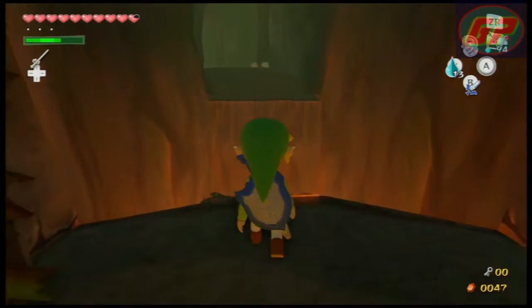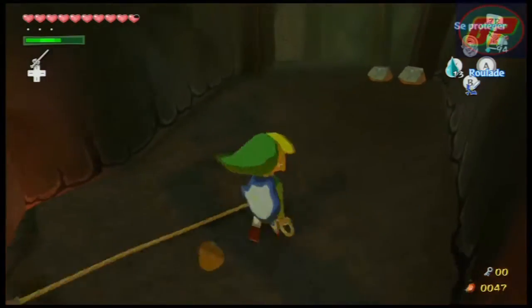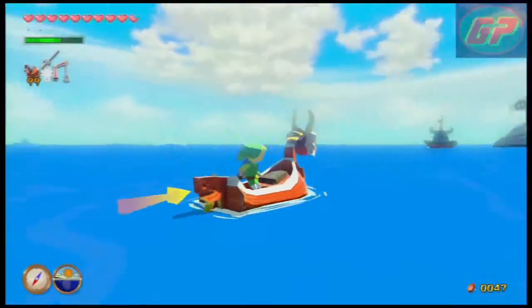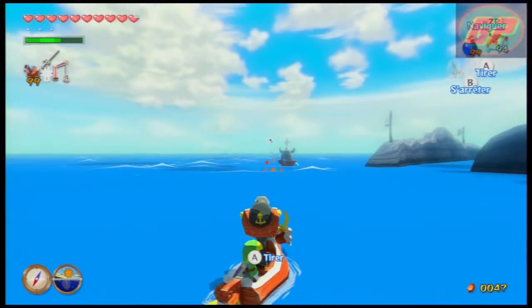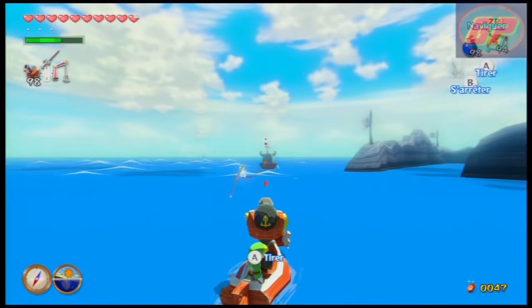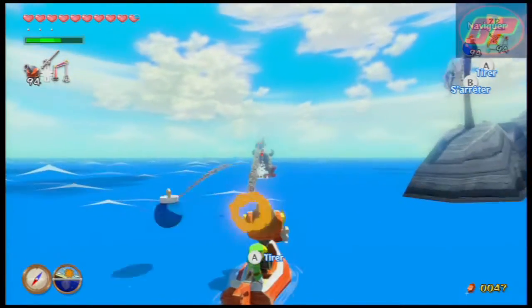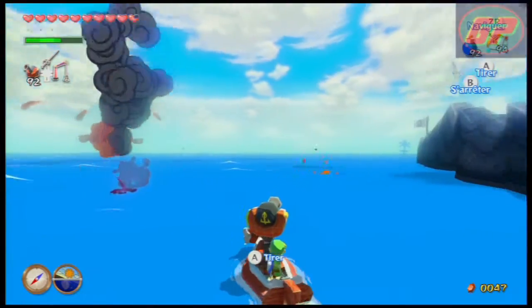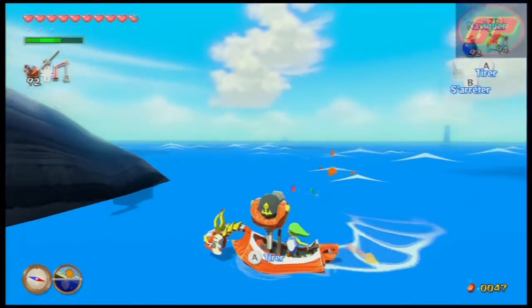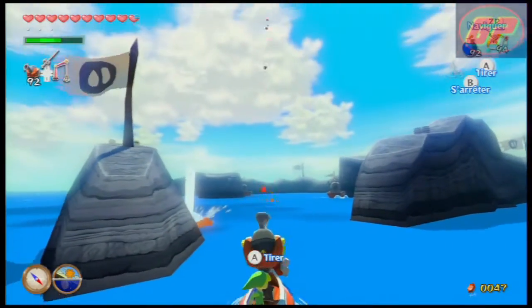On va au suivant, à la prochaine petite carte. Petite ellipse. Je suis ici à l'île de la phase 2, je crois. Il faut tuer tous les ennemis pour pouvoir avoir le coffre. Tu vas mourir, nickel chrome, il est mort. Du coup, on va tuer tous les autres ennemis.